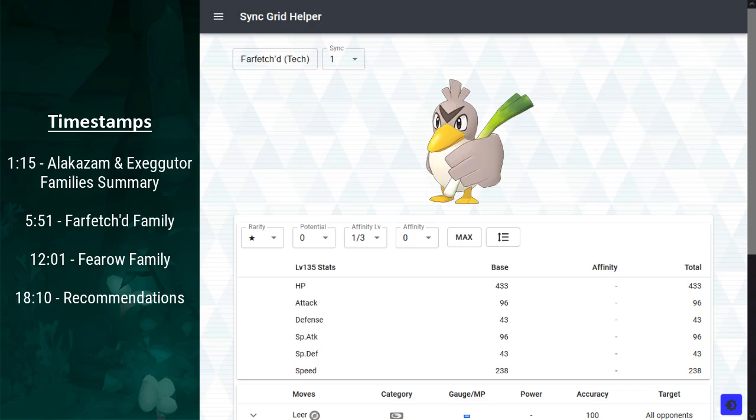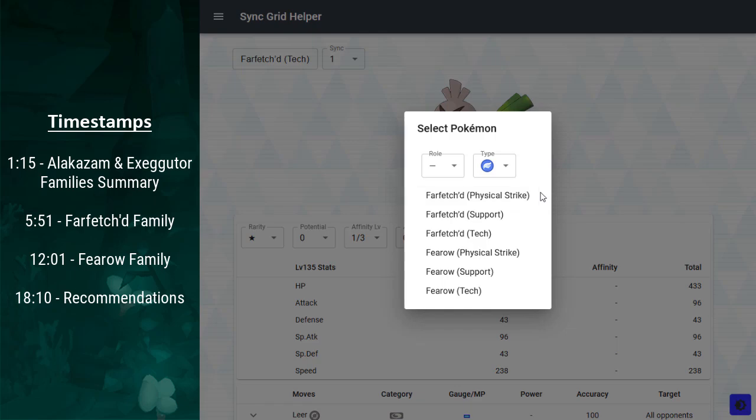Hello, hi, I'm Sinfogale. Alright, we got the Psychic and Flying Egg event. The Psychic Eggmons are reruns, but the Flying Eggmons have a couple new Eggmon families, which are the Farfetch'd and Fearow families.